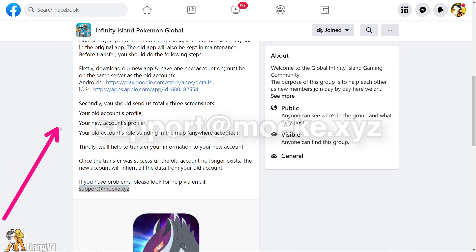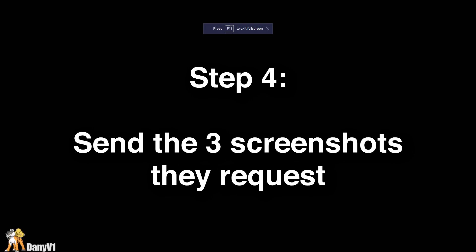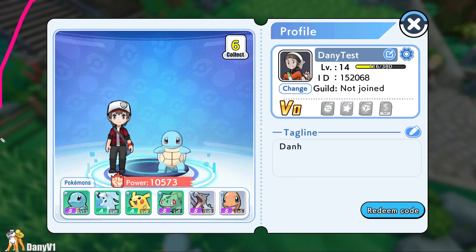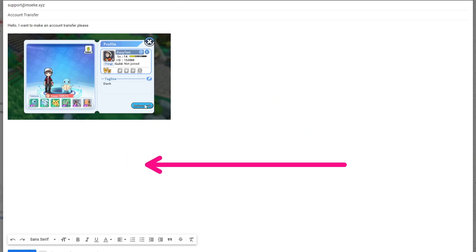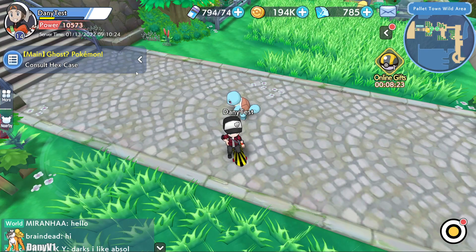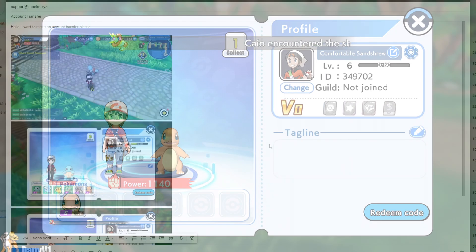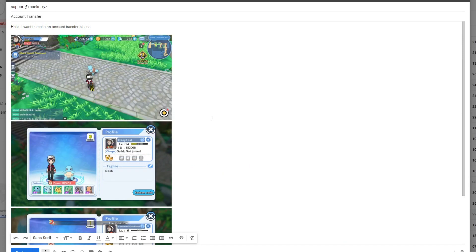You need to send an email to the address I'm showing on screen now, and you need to provide three pieces of evidence: your old account's profile, your new account's profile, and your old account's role standing on the map. Go back to Infinity Island, log in on your main account, and take a screenshot showing your name and ID. Also screenshot your role standing on any map. Then go back to the new account and screenshot that profile screen too. Put all three screenshots in the email saying you want to make an account transfer, double-check the email, and send it.